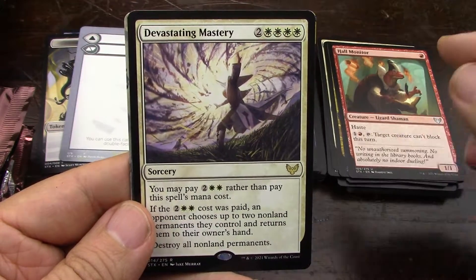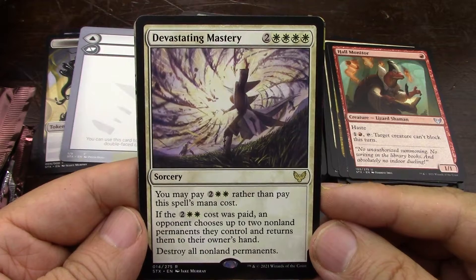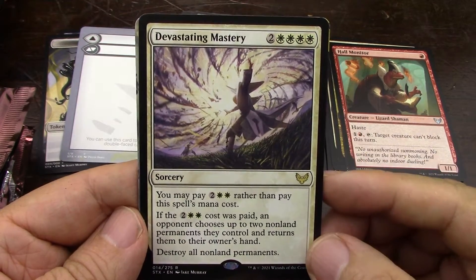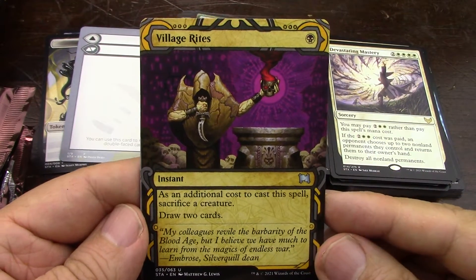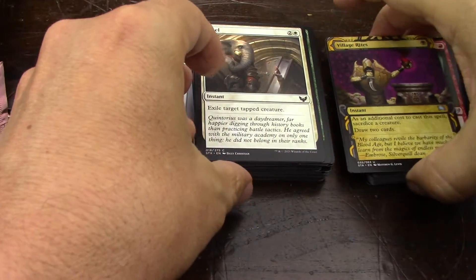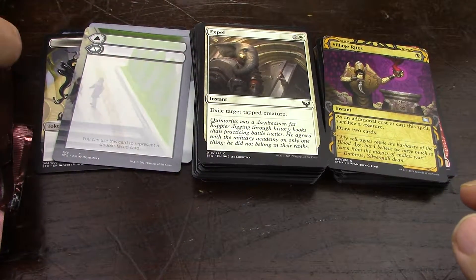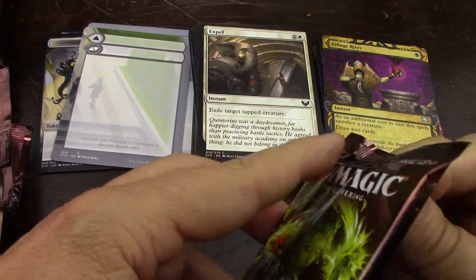I'm very disappointed that we still have scalping in Pokemon. The Dragon types are something I always liked — they use two types of energies but they're very strong. They're really mimicking Magic with double-colored cards, and there are some that even use triple colors.